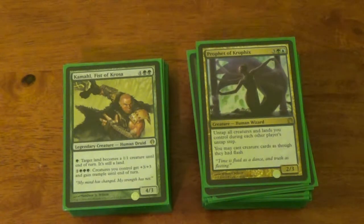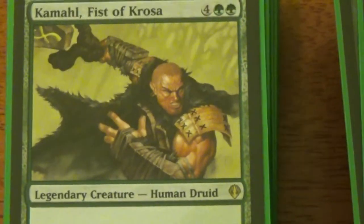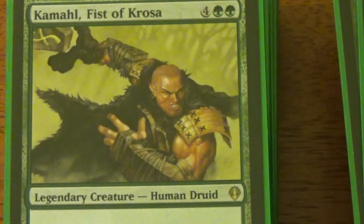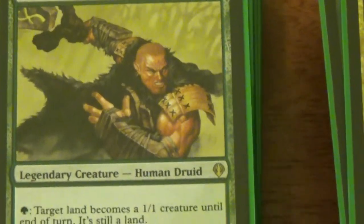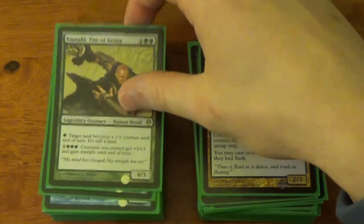Kamahl, Fist of Krosa. Looking at his picture — he looks upset, he looks angry. I like to think of him as a little misunderstood. He's got big muscles, he obviously works out, he's got this mean look, he shaves his head. I think he's a really good guy. For six mana, he's got a decent body. But he turns people's lands into 1/1 creatures — I've used that response to a Wrath of God, popping a couple of lands by turning them into creatures on the stack. People don't often think of doing that, but it's like, fine, you want a wrath? Well you're going to lose a few lands. He can also end some games with his secondary ability.